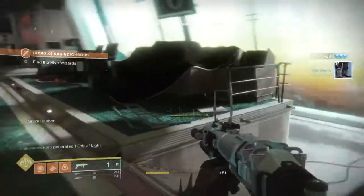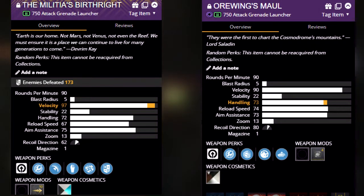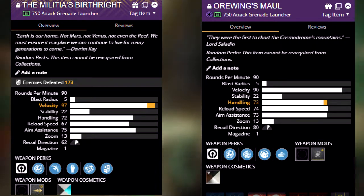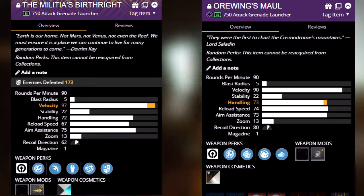Both perks are available on single-fire Grenade Launchers which can be either on the Energy — Flash and Thunder, All-Rings Mile, or Truth Teller — while Kinetic also gets the Malicious Birthright for the two perks. The Wendigo Heavy Grenade Launcher can also get Blinding Rounds, but we will be focused on the single-firing variants only.